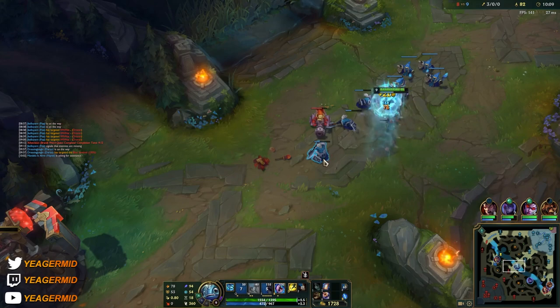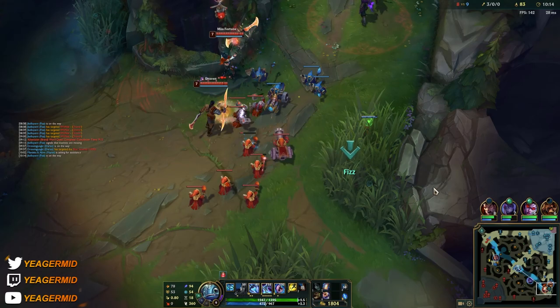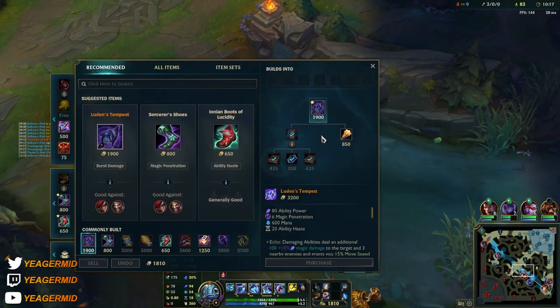Now the E is going to one-shot the backline minions, which is really huge because that makes your wave clear a lot better. I'll make my way bot side again even though I'm sitting on a lot of gold.